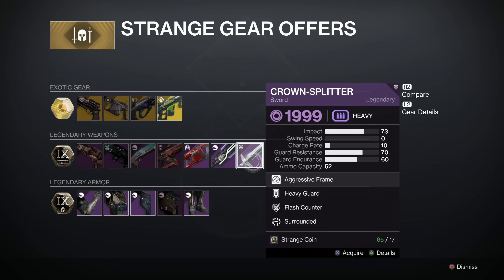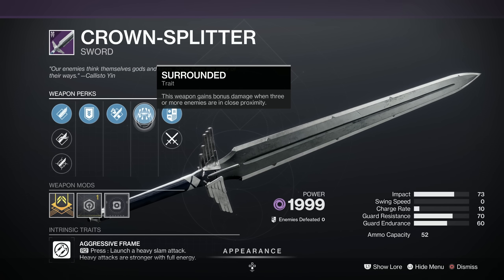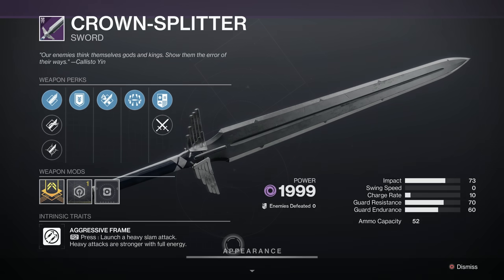Here we are with my sexy Titan. We've got the Crown Splitter — let's have a look at that. Oh, it's an F — that's a shame, not popular. We've got Surrounded, Flash Counter, Heavy Guard, Hungry Edge, Enduring Blade or Tempered Edge, and our Impact Masterwork. Nothing to write home about there for the Titan.